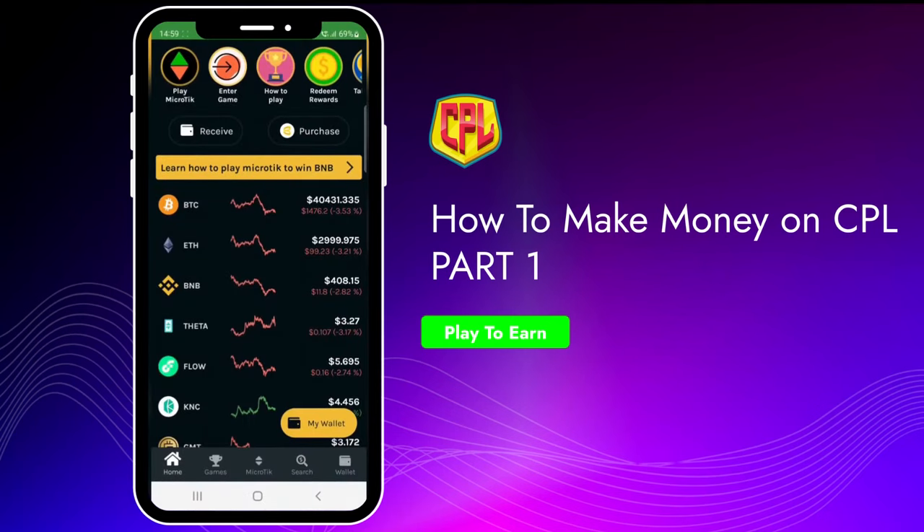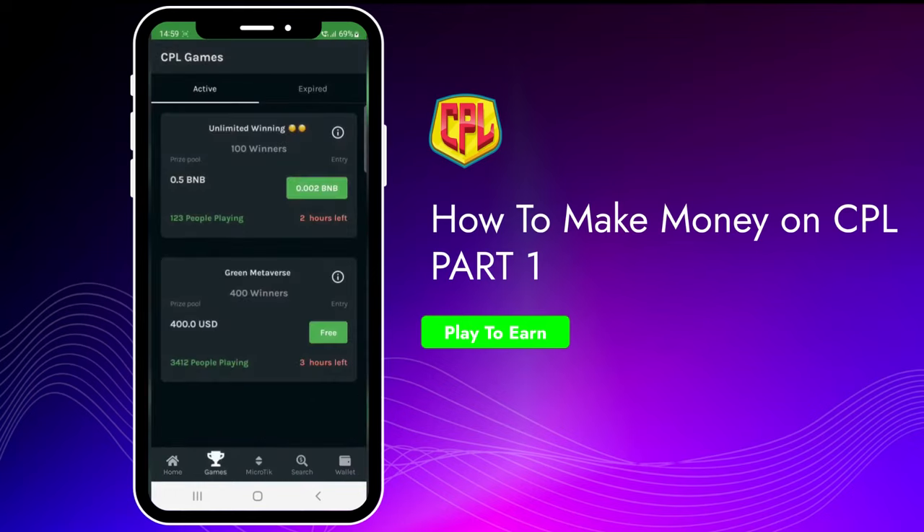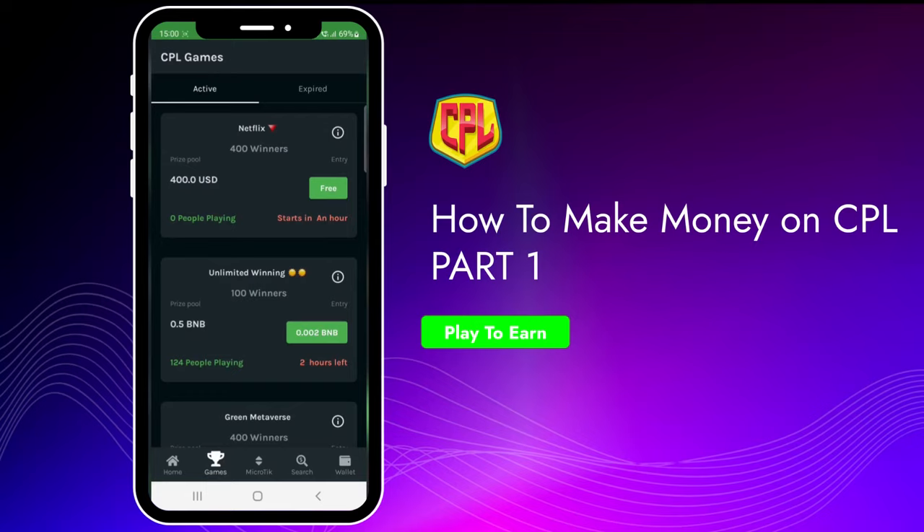I open the app and go to the first page to the first type of game we launched — the CPL Battle — which you can find in the game section. Part one on how to make money on the CPL app: play the CPL Battle games. There are two types: one free game which is free to play where you can win real rewards lasting 24 hours, and three to four paid games per day requiring a ticket but offering much bigger real rewards.